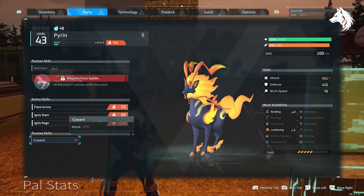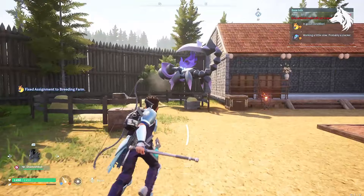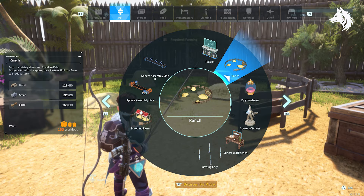So how do you breed pals in the game? Well drop them into your base and throw them into the breeding pen and they will start to breed. But wait, you're missing one final ingredient — a piece of cake. To make cake you first need the ingredients.